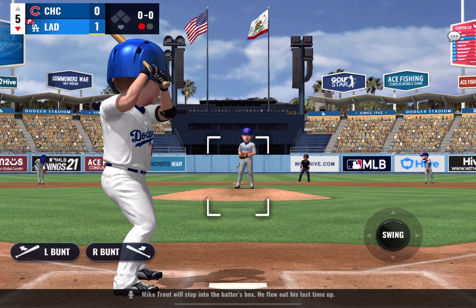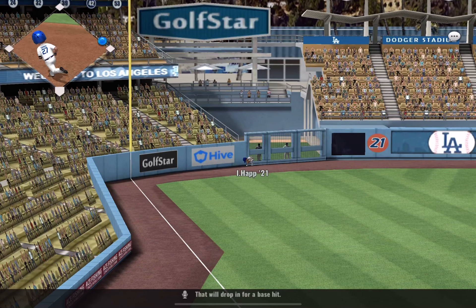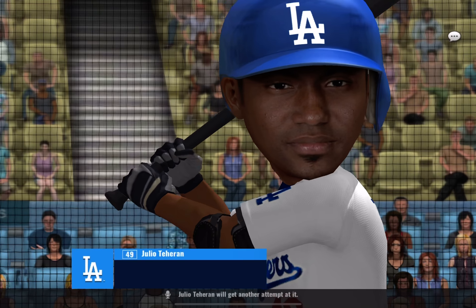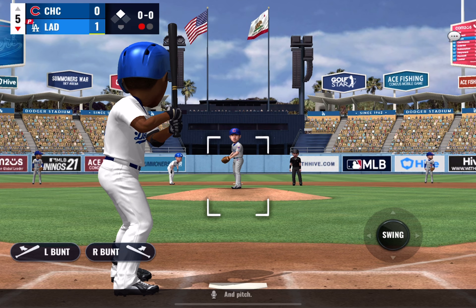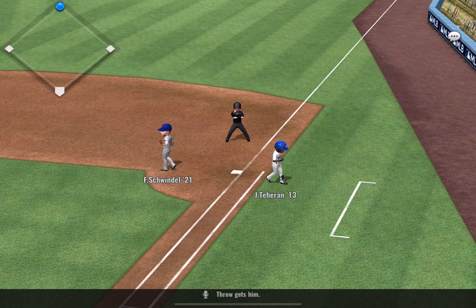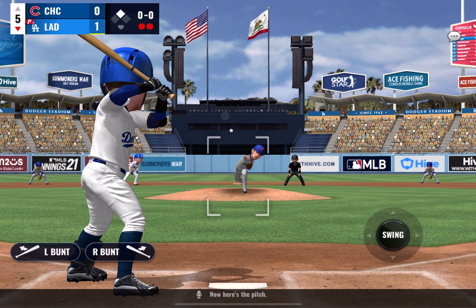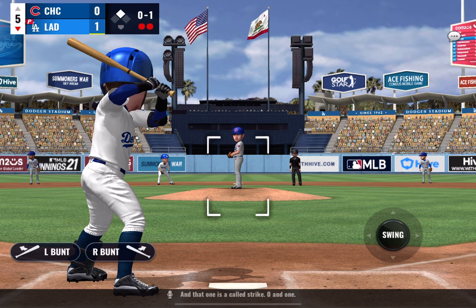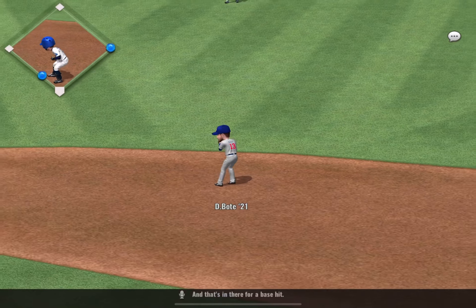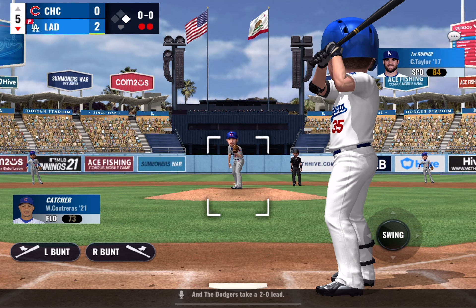Mike Trout will step into the batter's box — he flew out his last time up. Line to left field, that will drop in for a base hit, and he'll get into second with a double. Julio Teran will get another attempt — swing and a ball hit on the ground, throw gets him. Here comes Chris Taylor, no hits in his two attempts thus far. Now here's the pitch — a called strike, 0-1. Hit well to right center field, and that's in for a base hit. A relay to the plate and the runner comes in from second. The Dodgers take a 2-0 lead.